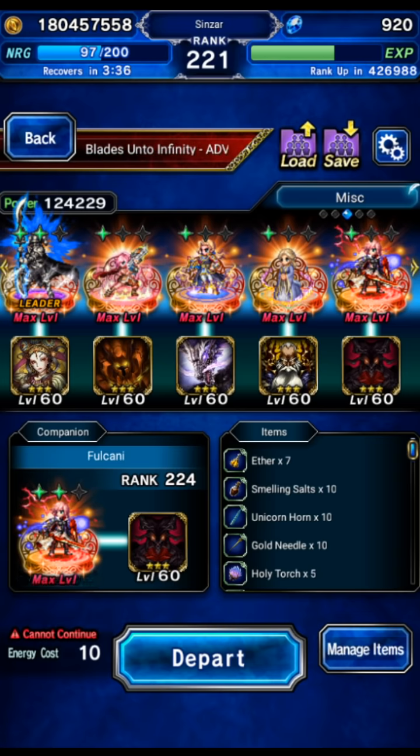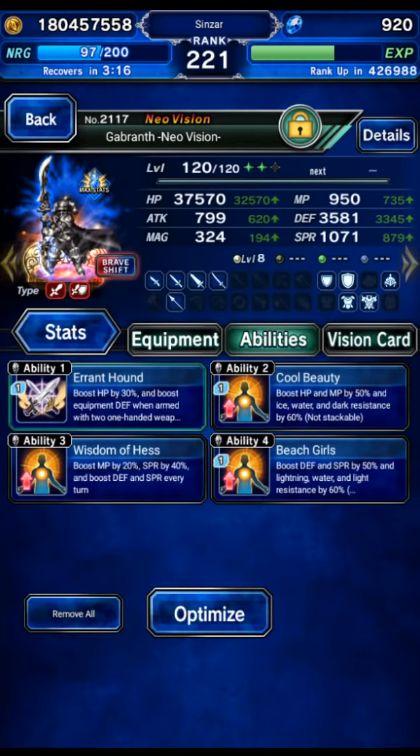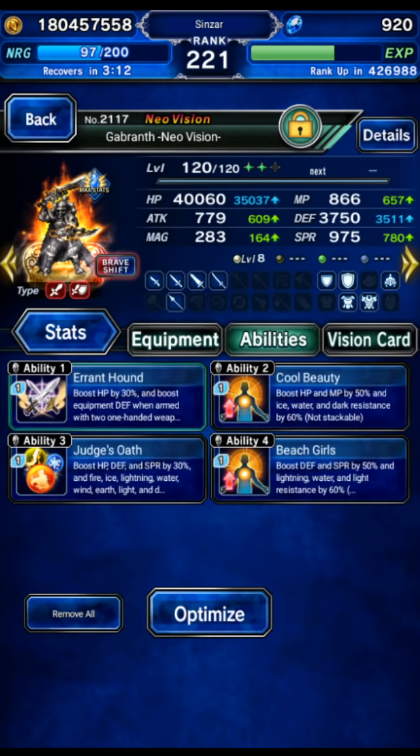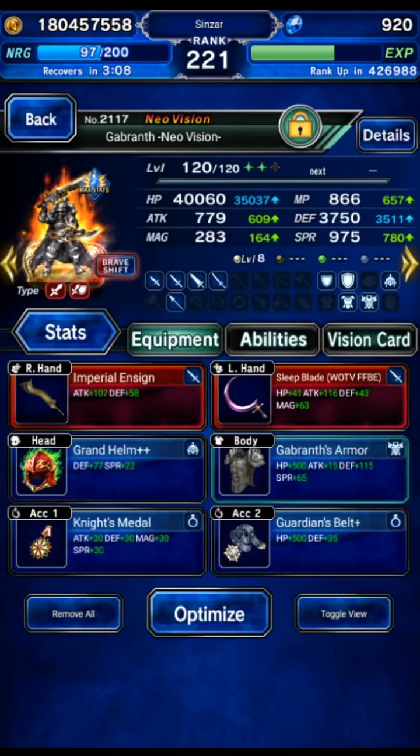We're going to use Eurasia and Gabranth for the other parts of the team. This is going to be a little tricky because we're not using a dedicated healer, so Gabranth is going to be at risk on some turns, because Eurasia is going to be bouncing between her forms and she can't always top him off. We're going to start Gabranth in shift, grab the Wisdom of Hess buff, then go back to the base form where he is geared really well.